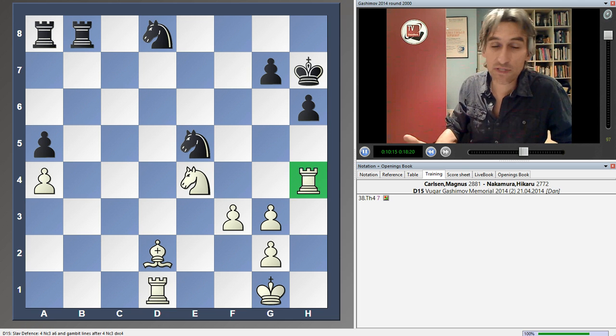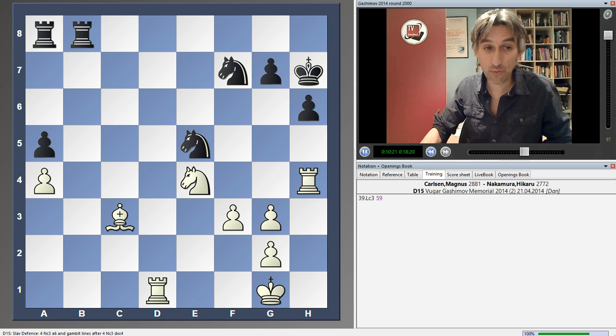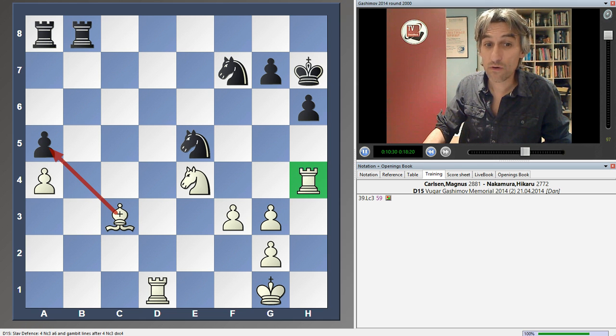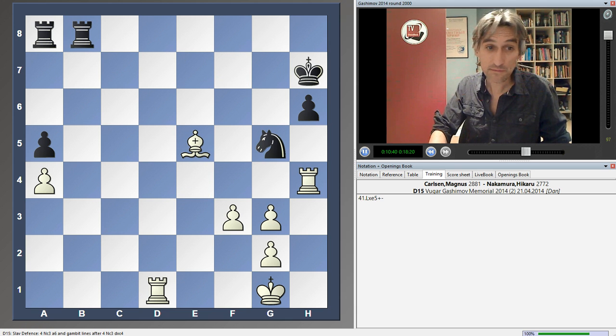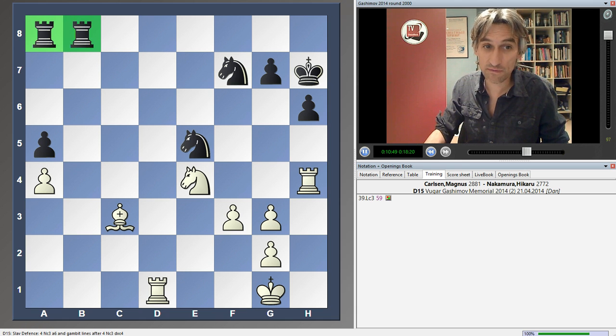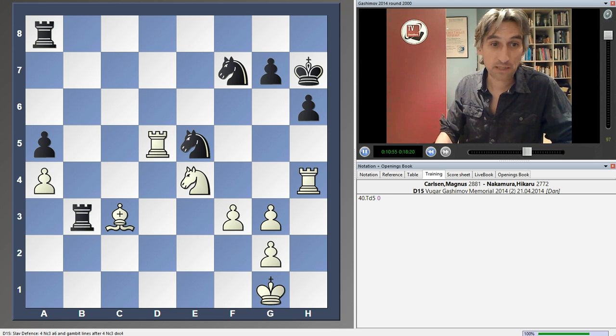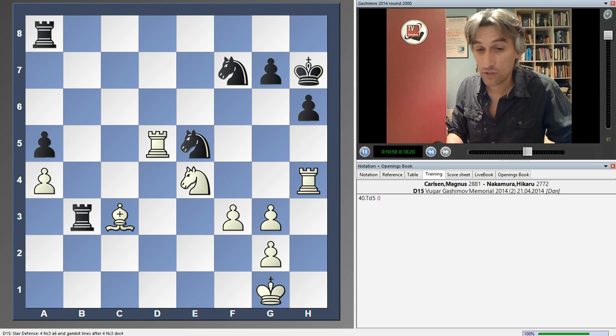Now you can see Carlsen is a clear pawn up. There is no threat to the a-pawn — in fact, this is still vulnerable. White's pieces, apart from this slightly odd-looking rook on h4, are fine. In fact, this rook plays an important part: if g5, then we can just take this off and now it's two pawns. So the rook isn't badly placed on h4, and black's pieces aren't great either. Rook b3, but now Carlsen is in complete control of the position.